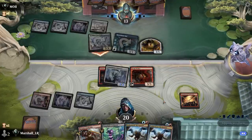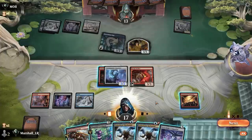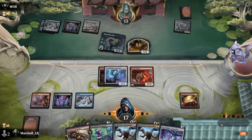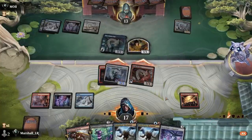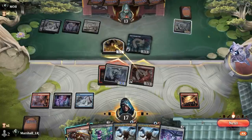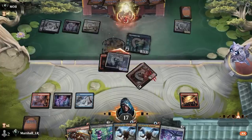Not hitting a land here is pretty annoying, but attacking for six is pretty good. They're going to chump. I will get down a flyer, and that way if they want to crew here they kind of get punished — they could easily just play a creature first, but they're not going to.